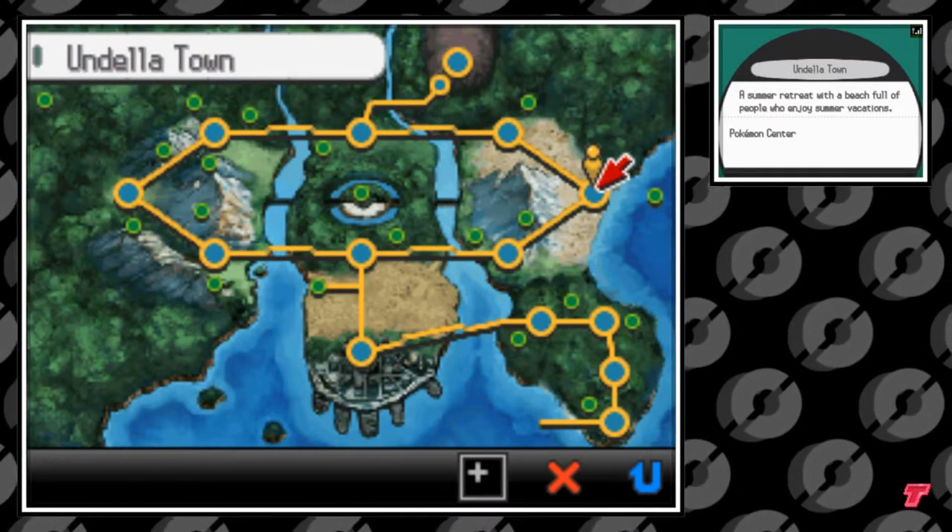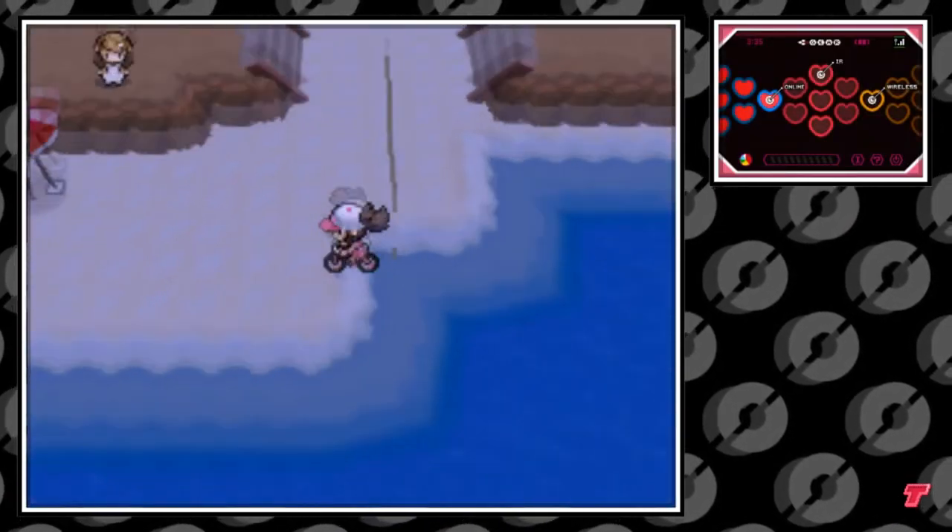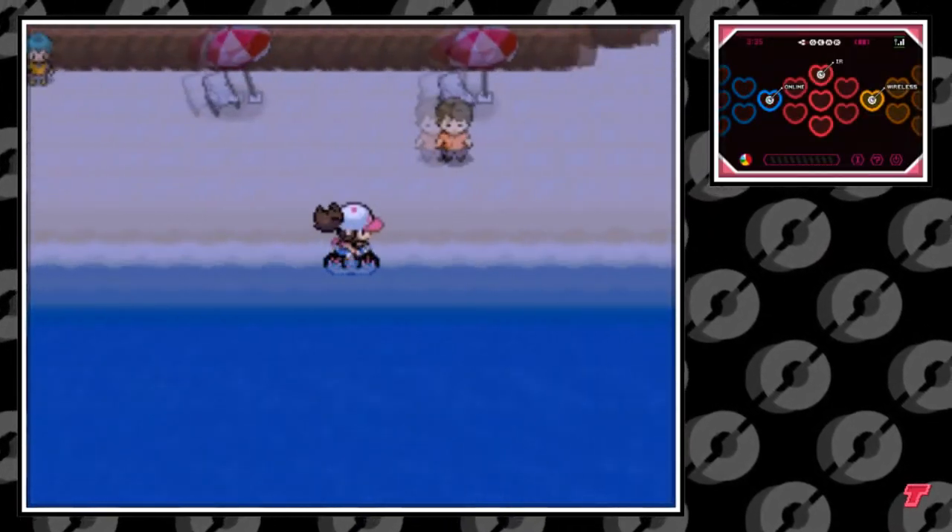Hello everybody, it's the Technotrainer here. Today I'm going to be showing you how to catch Cloyster in Pokemon Black and White, starting off in Undella Town. You can make your way down here by the bay and you're looking for the rippling water phenomena.